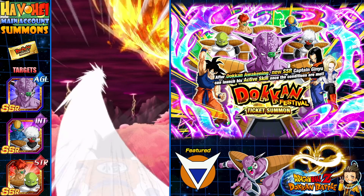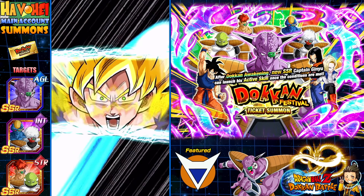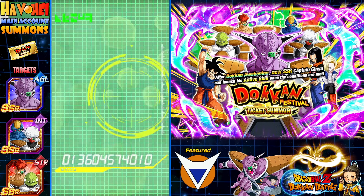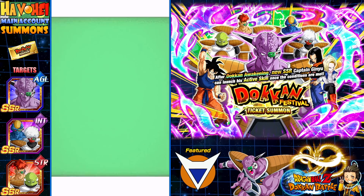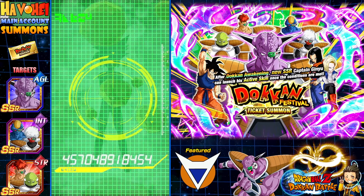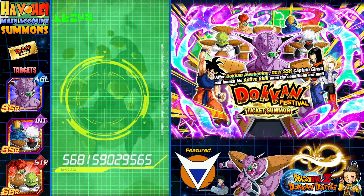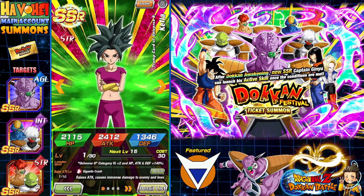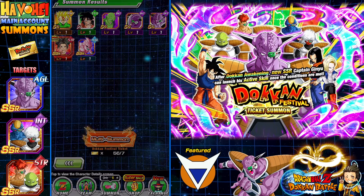I'll take an animation on a seven-ticket summon all day long. By the way, we've used 6,800 Dragonstones here today — we're way under budget. I don't count these tickets as any uses of Dragonstones, so it's technically a lot more than that. We got the cat — don't need any more of her, I guess I can rainbow her. SSR and there's the guarantee. Maybe start working on SSR. And we got eight left.